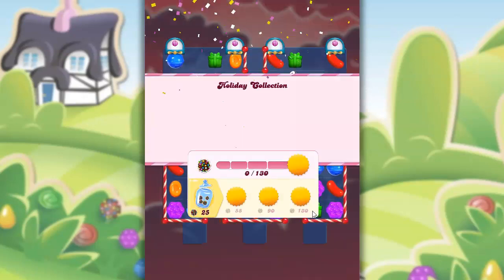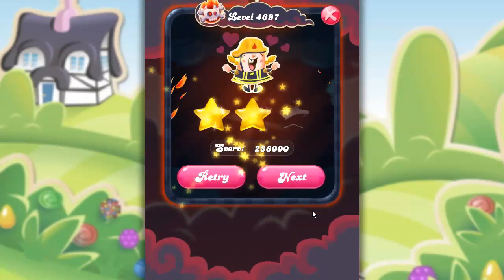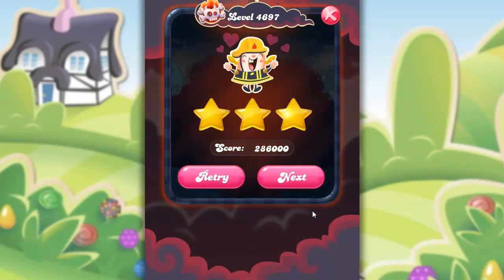It did take between 15 and 20 tries — not bad, in my opinion, for one of these scary legendary levels. But it does take a bit of luck to get those combos that can help clear things out. If you have any questions or comments, feel free to put those below. I do like the strategy of working on the center and working out to the edges. And as always, thank you so much for watching. Bye-bye.